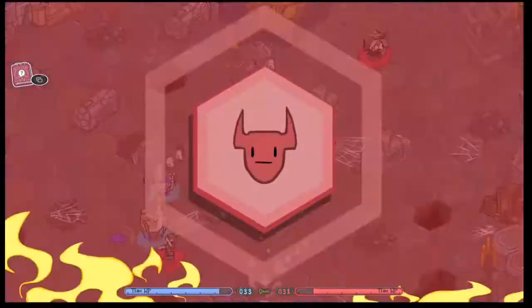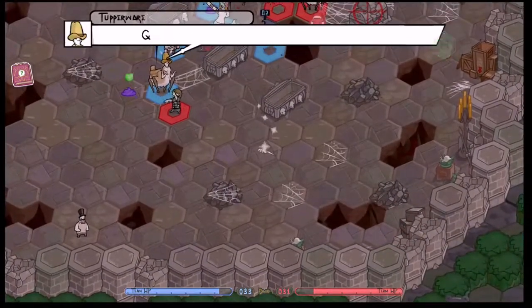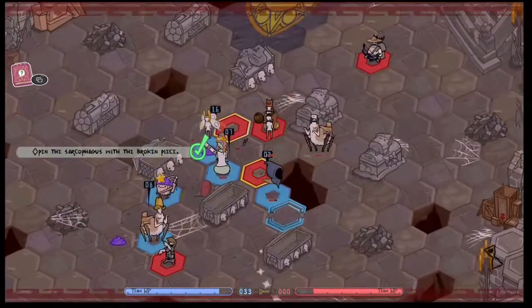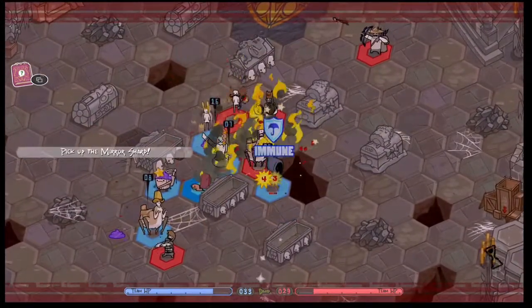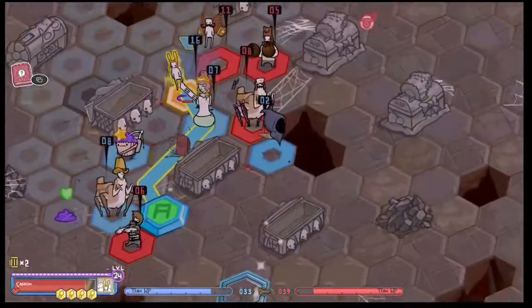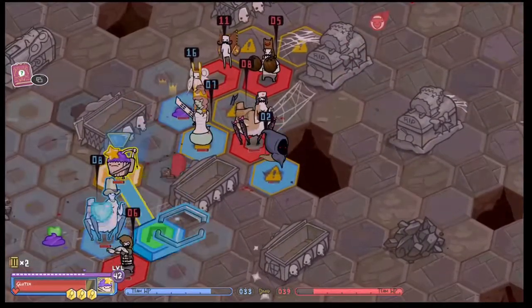Once you get the shard, you have to defend it and take it back to the mirror. This is where you want to have someone with high mobility head back. But unlike the Snoddery Barn mission, there's not that many enemies trying to catch you. It's really not that bad, and you have a pretty good head start on them based on where the shard drops, so you don't really have to worry about it.